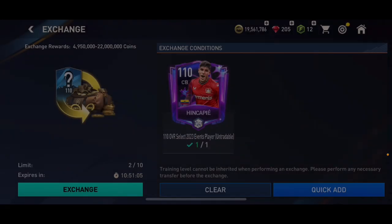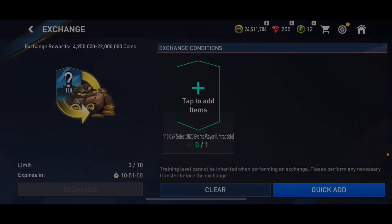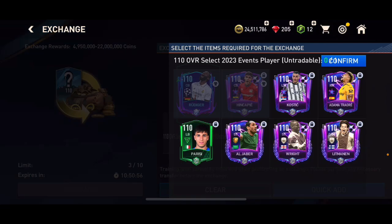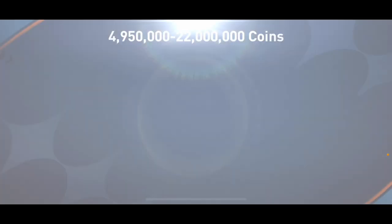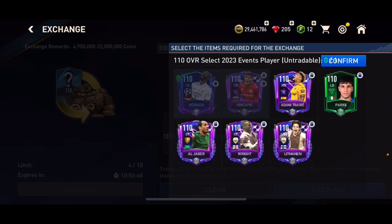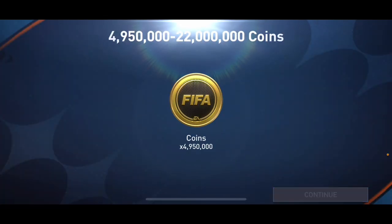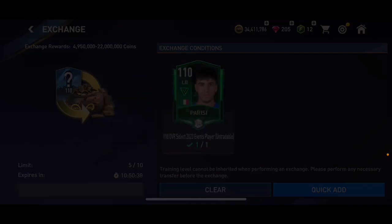These are just for if you've got some untradable cards. I've got 24 million coins right now after getting a couple of these, so I definitely need some coins. You can obviously get more than 5 million coins, but 5 million is the minimum amount. I just want to see me get more than 5 million at least once. Let's go ahead and open a couple more of these.